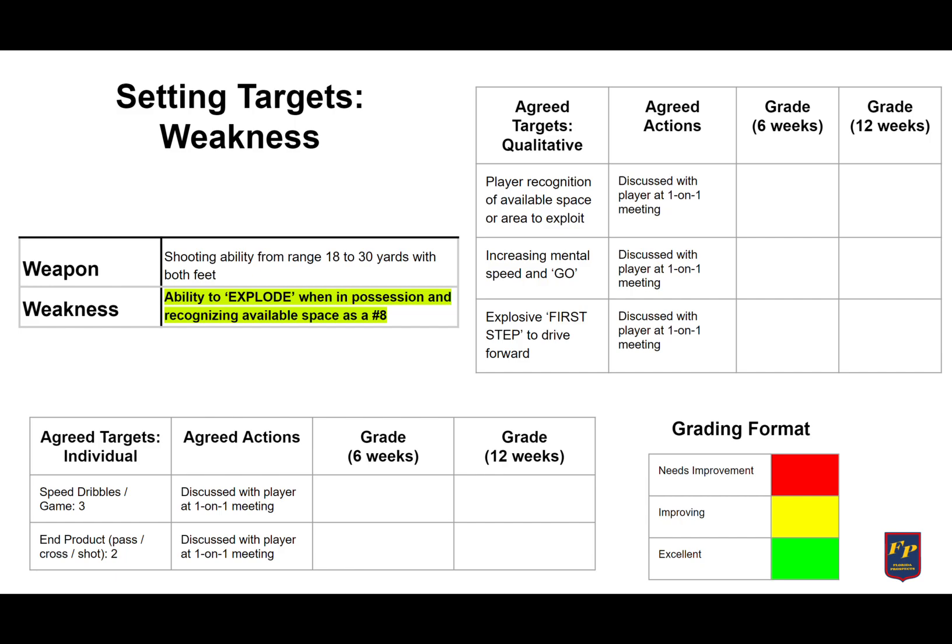At least two end products per game, because if you're able to explode forward, that probably means you're going to be able to create an end product. We also allow them to have an assist of an assist — the pre-assist. So maybe they play the ball wide to the winger, who is able to cross and we get the shot off. We would allow that to be an end product because they're creating that final option for the player to get the ball into the box or create that final second pass.